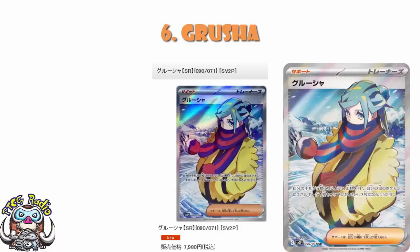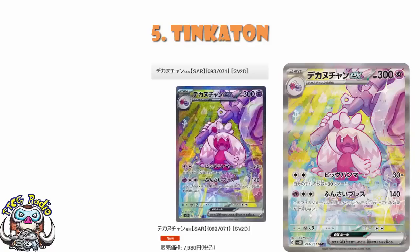In at number five, at the same price, we've got the special art rare of Tinkerton EX. I don't really get this one — my best guess is it's just the popularity of the Pokémon. Since Scarlet and Violet launched, Tinkerton has been a very, very popular Pokémon. Because I'm not a fan of the artwork, and Tinkerton EX as a card? It's not particularly good — it has an attack for two colourless energy that does 30 damage for each card in your hand, but I don't think we've got enough support right now to make it really work. People love Tinkerton, and that's pushing the price up.